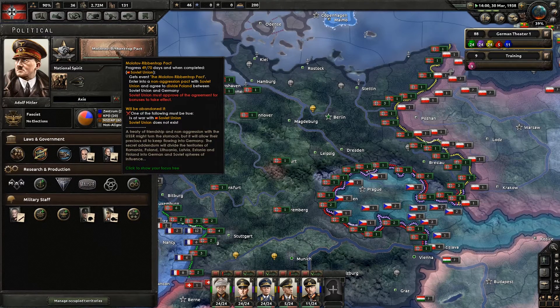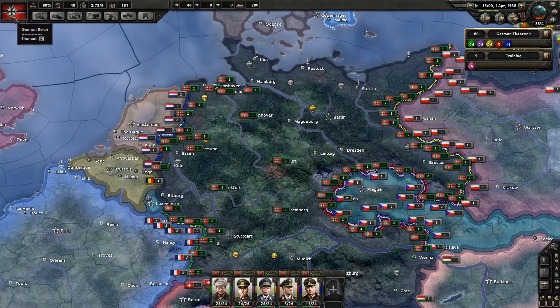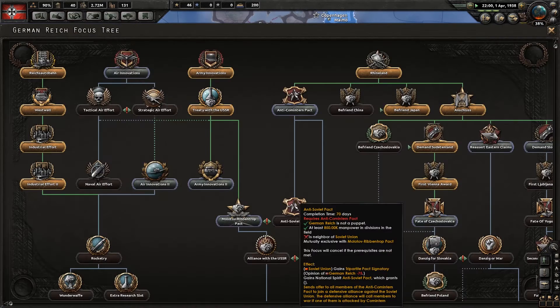We are just waiting for the Molotov-Ribbentrop Pact, because I really don't want to end up having to fight against the USSR. Certainly not in the interim. This pact is only for two years, so it is quite possible to still end up having to fight the Soviet Union later on in the game if you do take that as an option.